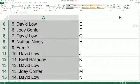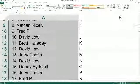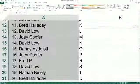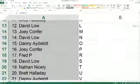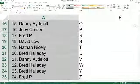David L with L. Joey C with M. David L with N. Danny A, you got O. Joey C with P. Fred P with R. David L with S. Nathan N with T. Brett H, you got U. Danny A with V. Brett H with W and Y. Fred P with Z.